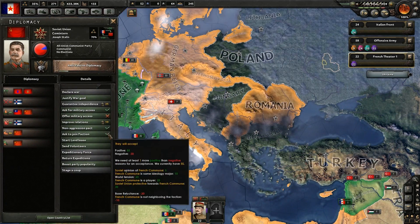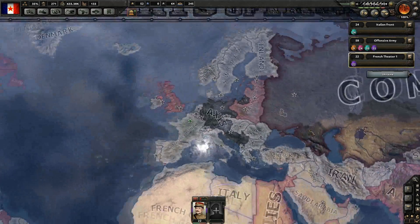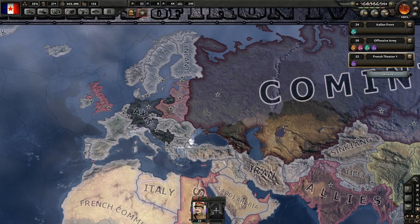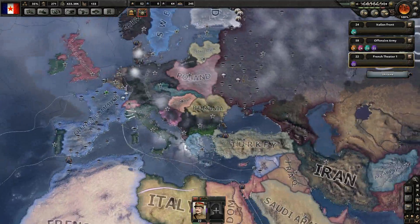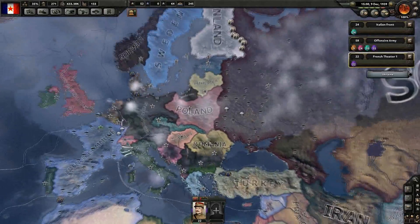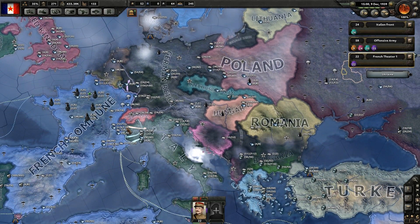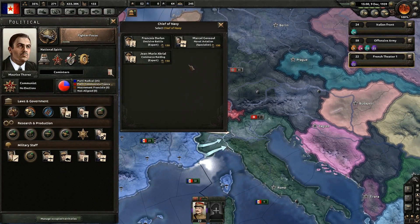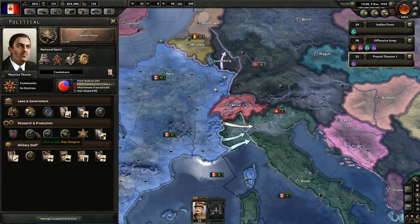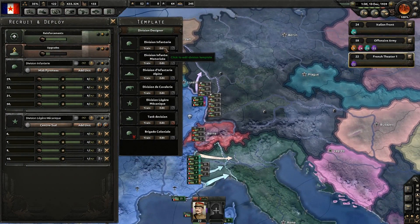We can actually join their faction, so thank you — we are now part of the Comintern! They've accepted, and now we are part of the Comintern. More communism just helps the world get better. This means that we are now defended by and get support from the Russians, which basically lets us do what we want instead of having the enemy dictate what we're going to do. Now let's get the national focus I wanted — join the Comintern. Excellent, let's adjust even further.